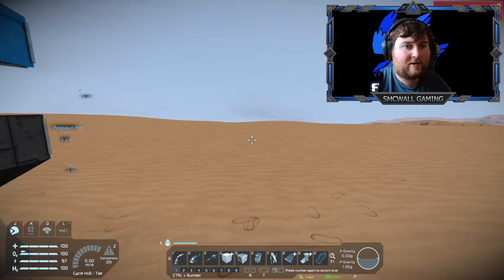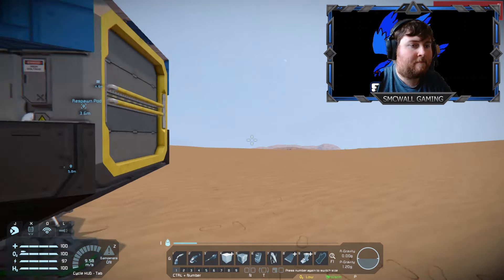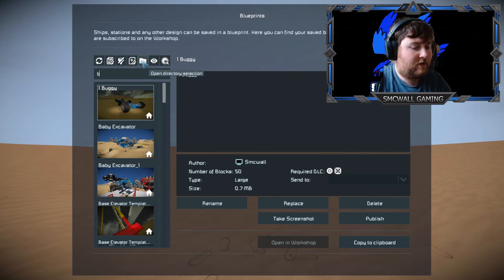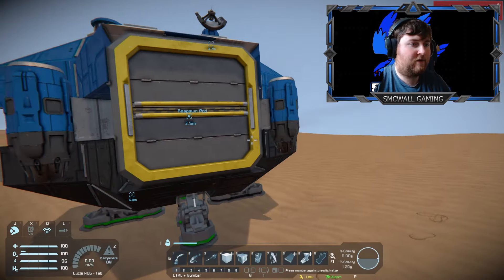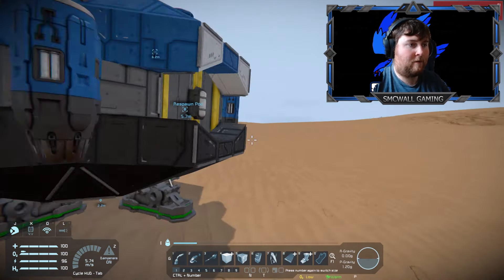The basic truck doesn't have an ore detector because it is supposed to be as cheap as it can possibly be. It's only then when we have the resources that we can build up on it. Once we're done with the basic truck, we will end up making the mule, which is like the basic truck only it's got more storage space, but that needs to be changed around because at the moment it does not provide oxygen whereas the truck does. So I think we'll probably end up using the truck a lot more than the mule.